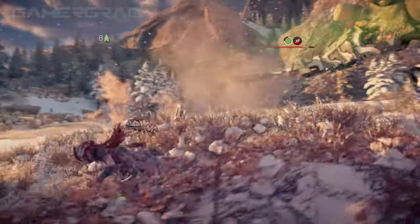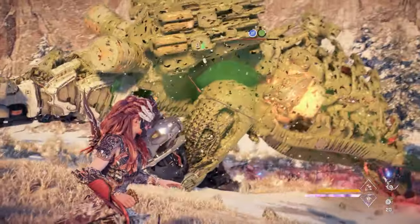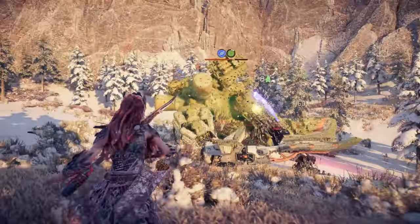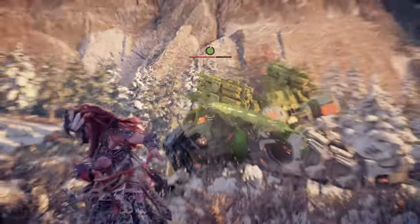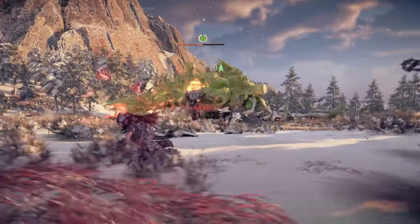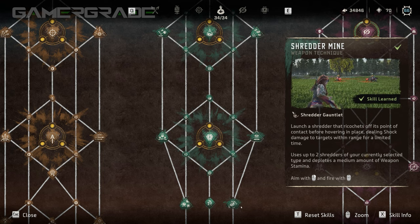Effective coils to use with Shredder Gauntlets are Concentration Damage, Impact Damage, Tear Damage, Damage Over Time, Draw Speed, Reload Speed, and Acid and Shock coils for the two elemental shredders. There are three weapon techniques for Shredder Gauntlets on the Survivor skill tree: Triple Shredder, Shredder Mine and Power Shredder.